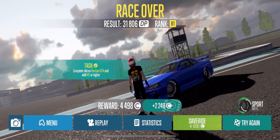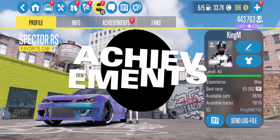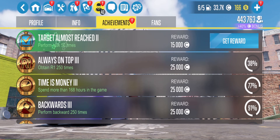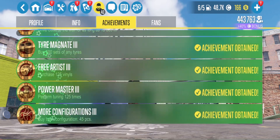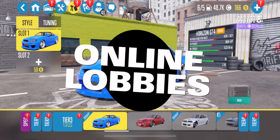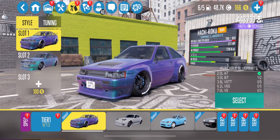Don't forget to watch the advert. Next is completing achievements. The final method is playing online lobbies. It takes about 5-7 minutes to make 15,000 or 3 gold.